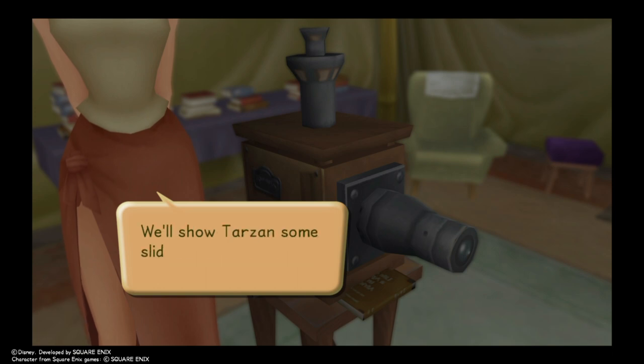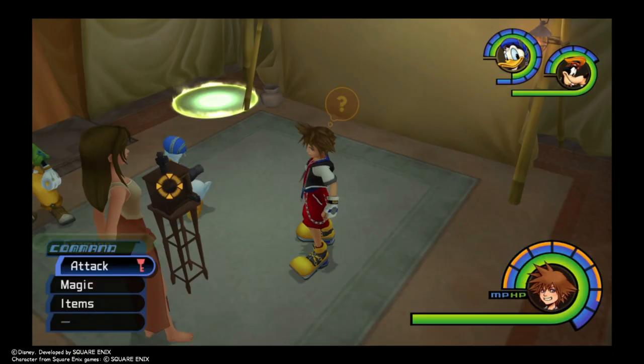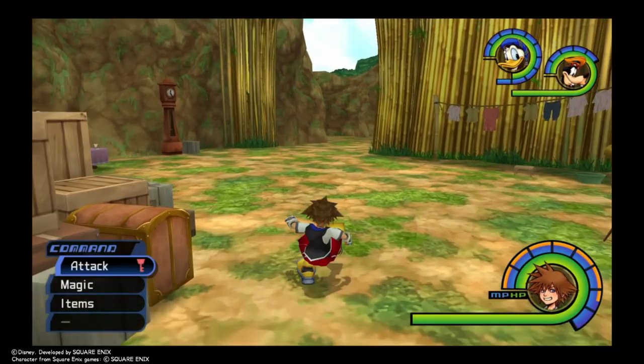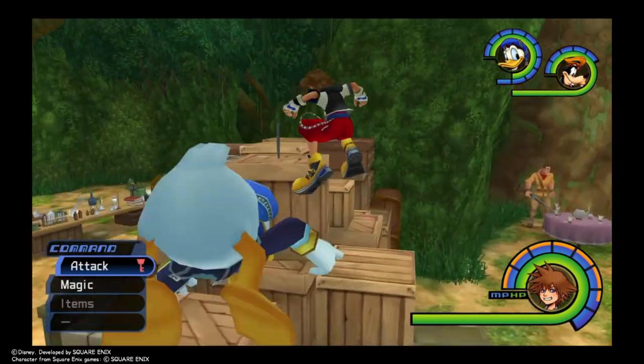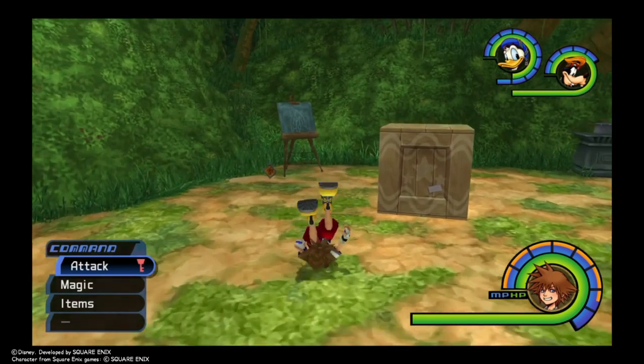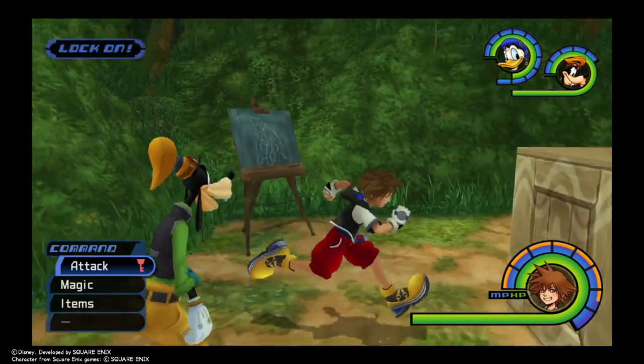The reason why is that if we complete this world first, we get a cool little detail that pops up. I'm not gonna say what it is just yet, but I do want to show it. Now for progress, we're gonna need to find these slides. There's six of them in this camp, so you don't have to worry about going all over the world just to find them.